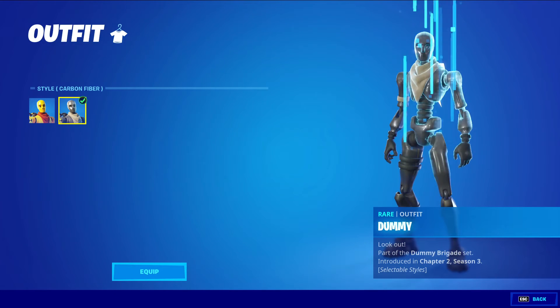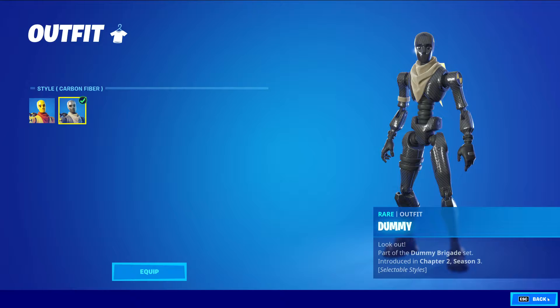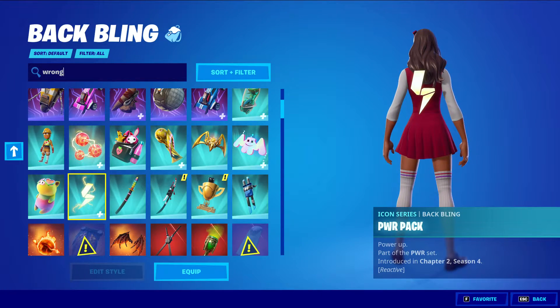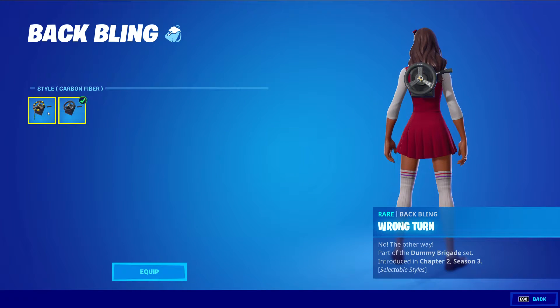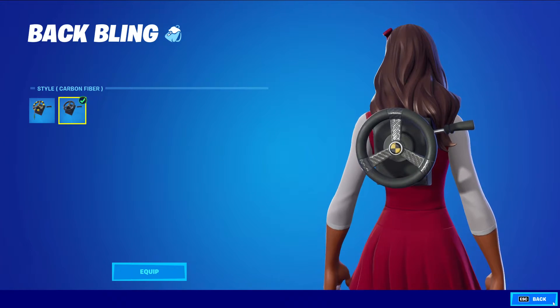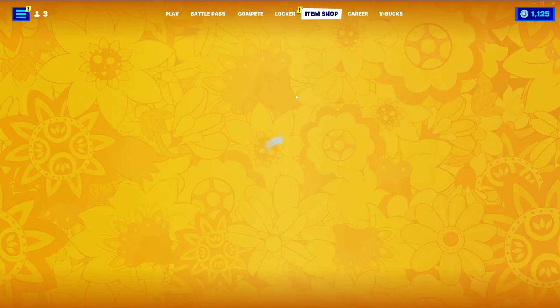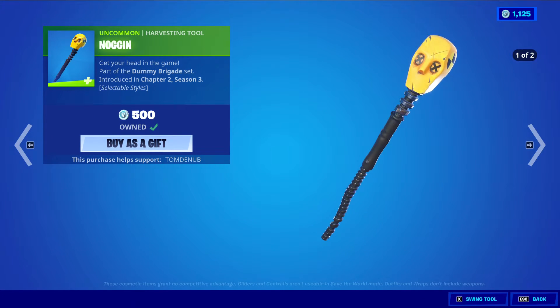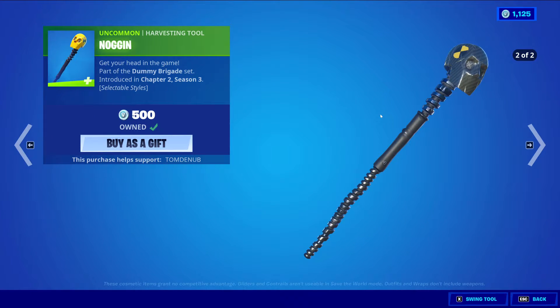Dummy has the default style and the carbon fiber style — very clean. I like it a lot. The black looks very good on that skin. The Baffling has the default style with the air freshener, and then a secondary style that gets rid of it, which is pretty clean. Then his Harvesting Tool, Noggin, is 500 V-Bucks. Default style, and a black style to match the skin. Very clean as well.